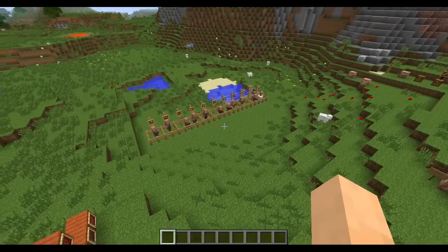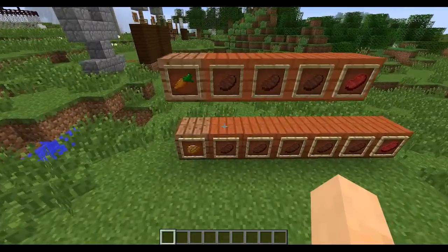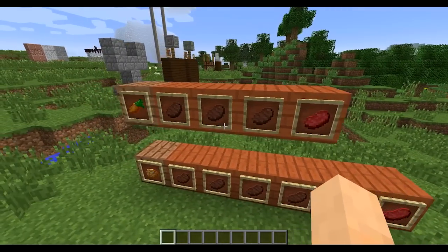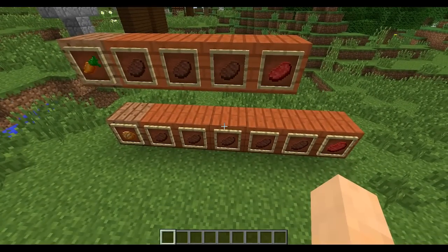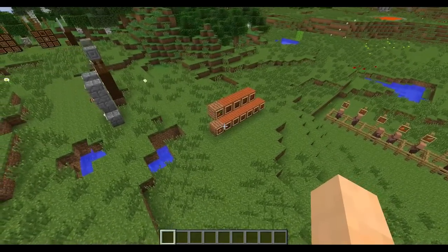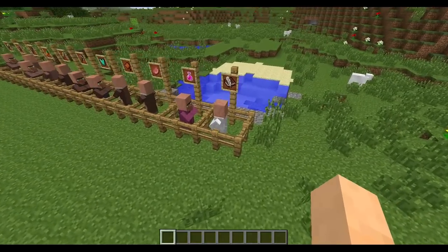Before we get into the crazy villager trading and enchantment, let's take a quick look at some food changes. The carrot used to heal four food shanks and the baked potato used to do six. The carrot now does three, the baked potato now does five. They balanced it a little bit — I think people were carrying stacks of carrots and they wanted to balance the food.